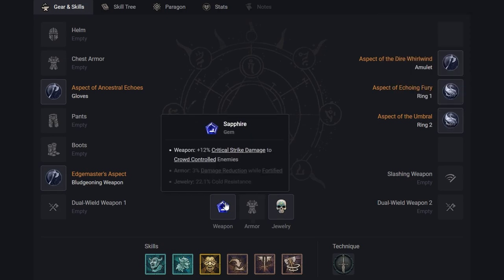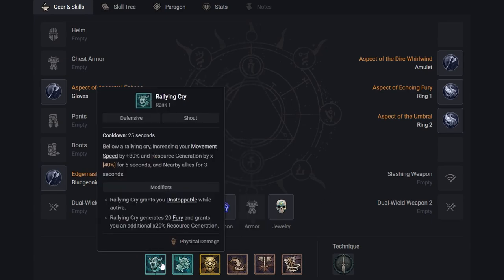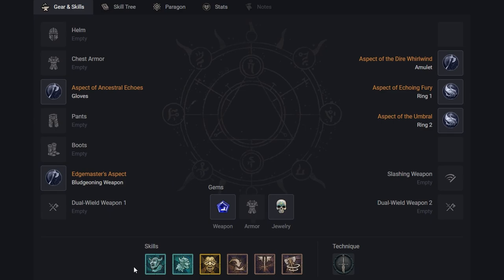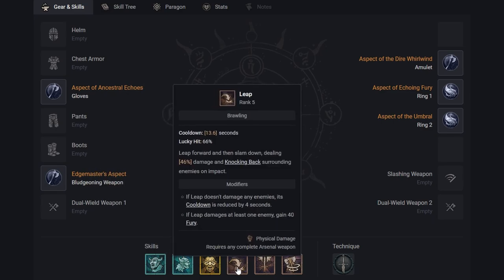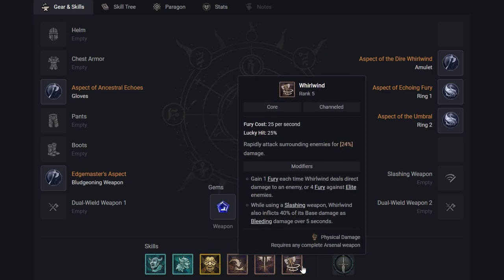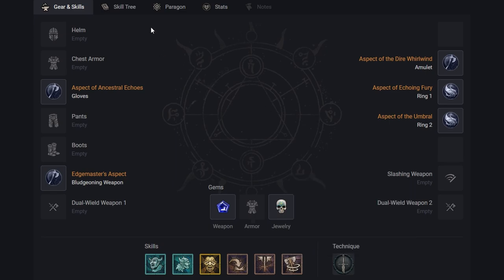We are through some of the legendary aspects. In the bottom we also have gems. You're going to want to take the Sapphire on your weapon for increased critical strike damage to crowd controlled enemies. On the jewelry we are going to be taking the 250 armor Skull Gem. You can change these up — they aren't as critical if you want to test different things. The skills we're taking are Rallying Cry, War Cry, Wrath of the Berserker, Leap to rank 5, Lunging Strike, and Whirlwind to rank 5. We're going to be using the two-hand sword.